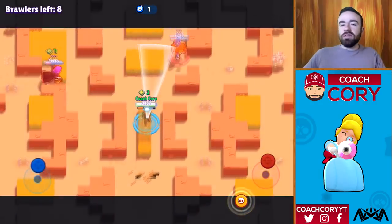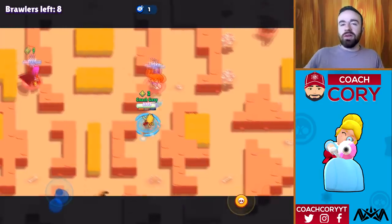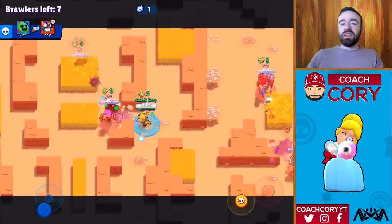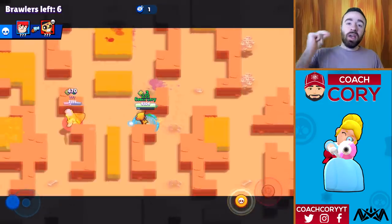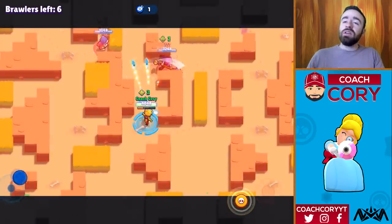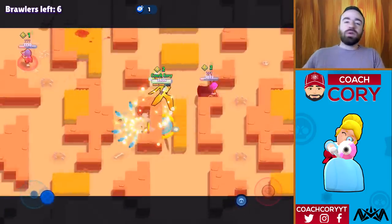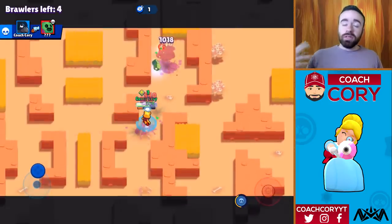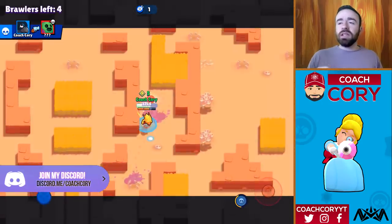First off, as far as what brawlers to use — tanks are really, really bad. Range is king because you're constantly losing health, so the ability to get quick, instant damage is really important. Long range is really good, throwers are good, and any brawler that has a healing effect, like Barley or Pam — those have really great star powers with healing.